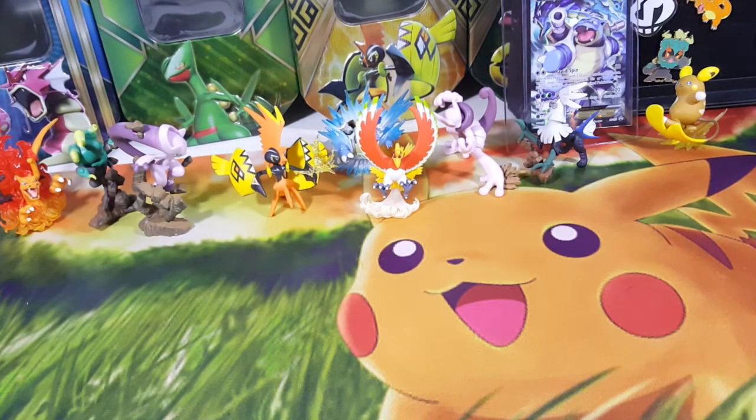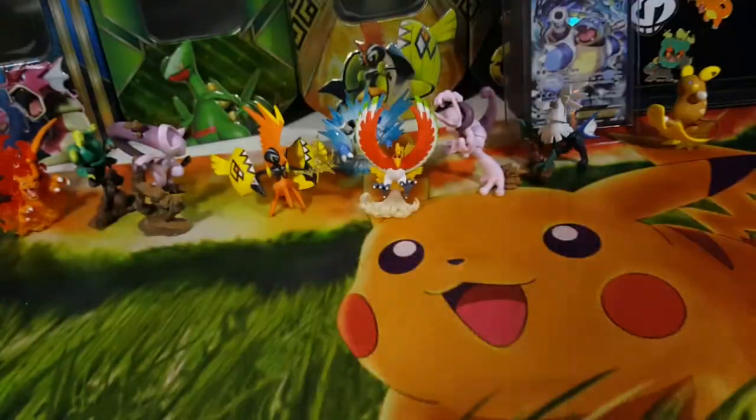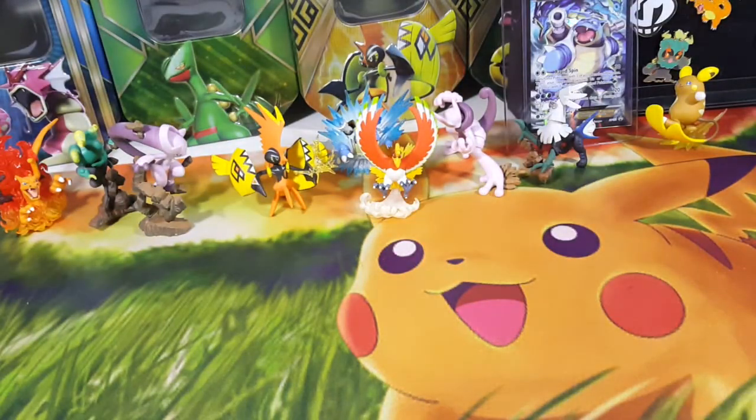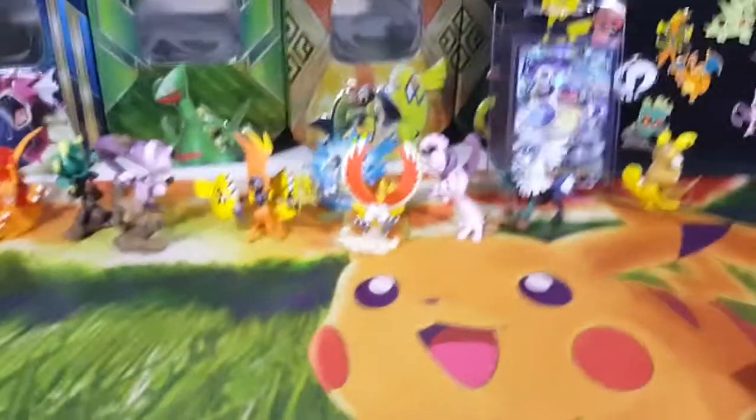You get this little piece of paper that tells you all the different boxes you can get — the mythical collection, Generations, 20 year anniversary. You also get a code card; I'll open that up online and show you guys what I got.